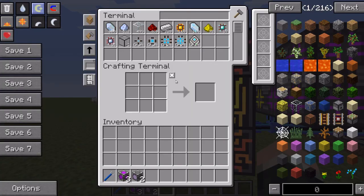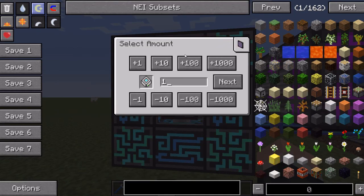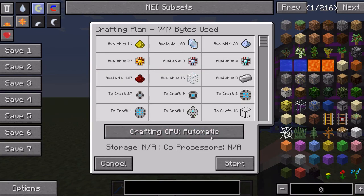Let's stretch it out a little further. We'll make sure we have all the resources again, get rid of the previous setup, and run it one more time. All resources confirmed — you can see it says four co-processors. Go.